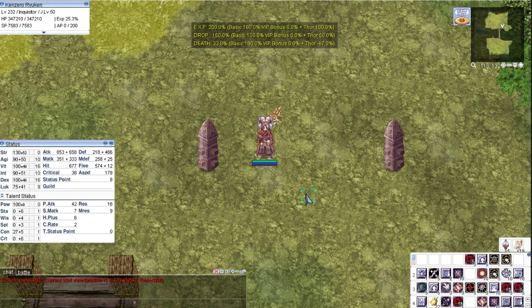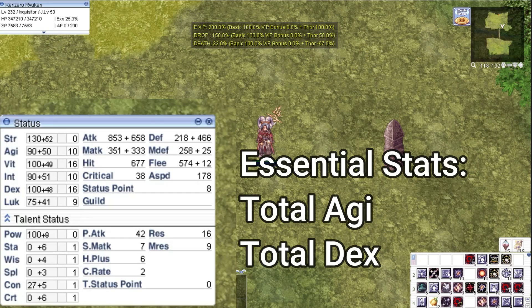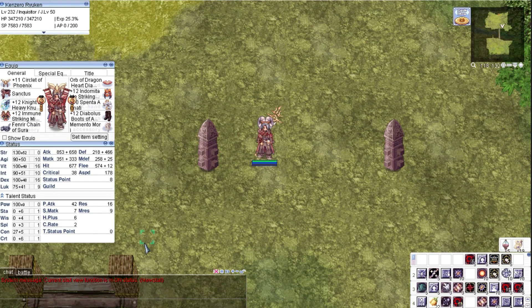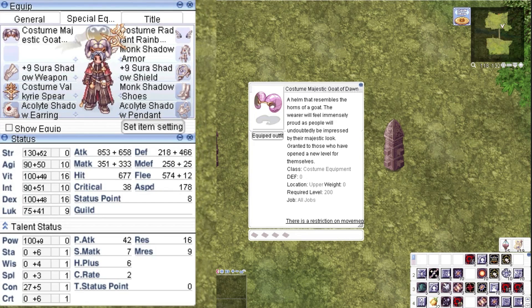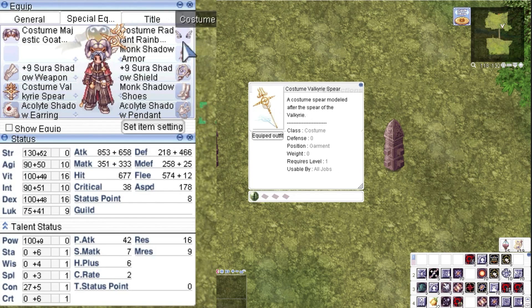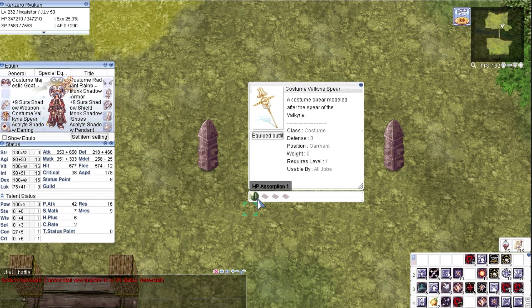Before we start the showcase, I will first show you my stats. Knowing your AGI and DEX is important here. These are my current gears as of the moment. I recently sold two of my good accessories, that's why I improvised with a Memento Mori. Nothing special in my costumes and Shadow Gears. Garment is enchanted with HP Absorb. I also have a complete class set for extra stats and some HP and SP bonuses.